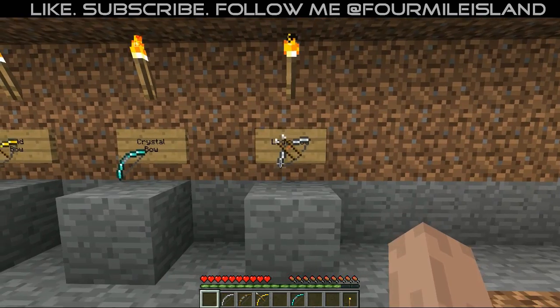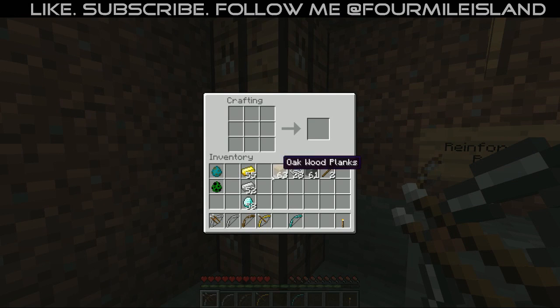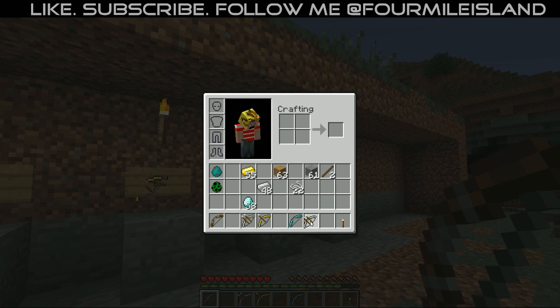Next is a special bow — it is the lija bow. How you make this one is you make two iron bows and place these bows together, weld them together, and throw down some more string, and you get the lija bow. This is capable of shooting two arrows at once.